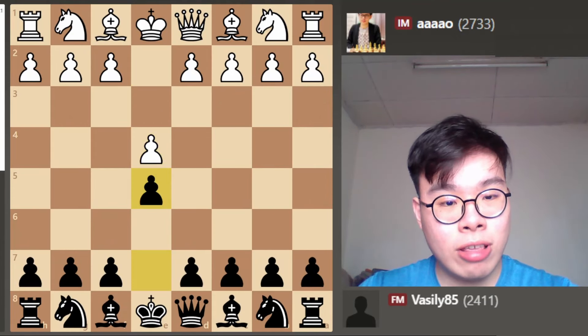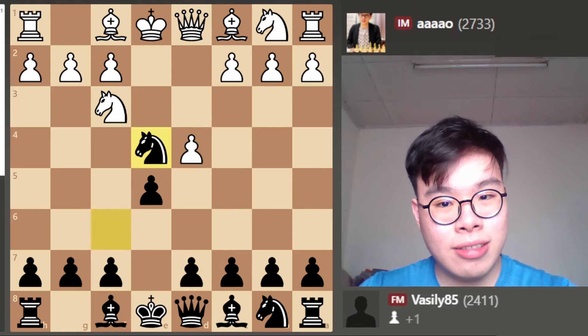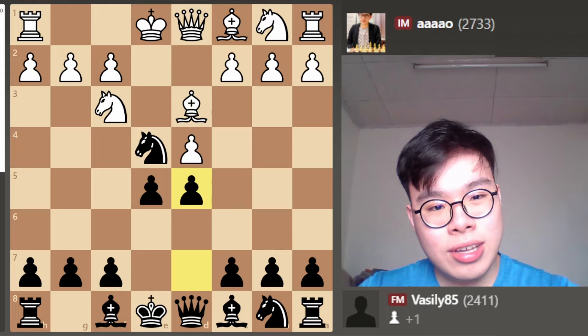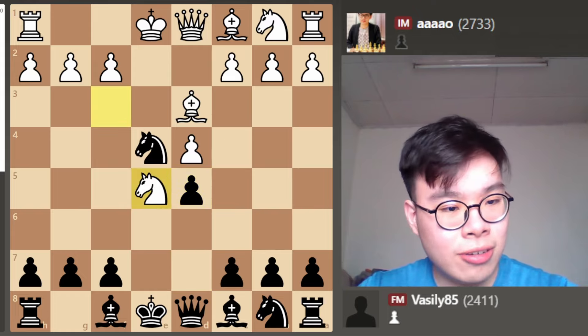My opponent opened with e4 and I responded with the Petrov. It's a very solid line. Knight takes e4, Bishop d3, now d5. Here the main move is Knight takes e5, and there's a lot of theory in these lines.